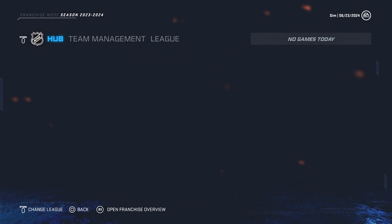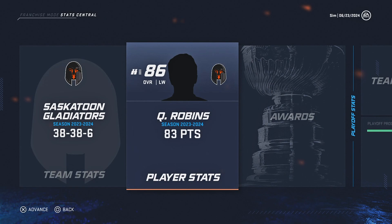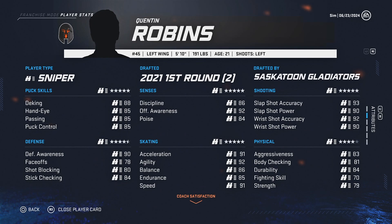Going back to the team quickly — I do already have a left winger in Quinton Robbins that I drafted quite a while ago. He is also a sniper, so this is gonna make it a little bit difficult to grow the two on the same team, especially knowing that Quinton Robbins is already a first-line left-wing sniper. He had quite a big season last season — 83 points, 50 of the 53 being goals.